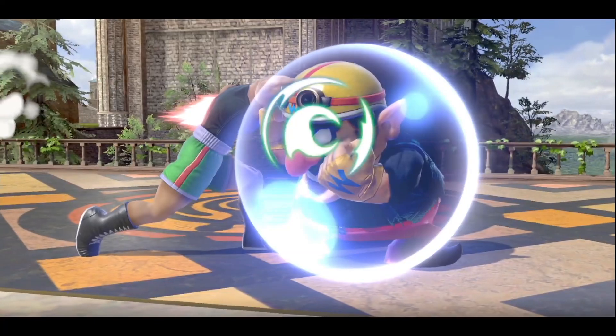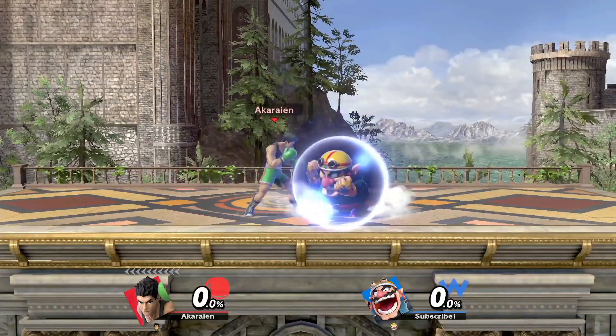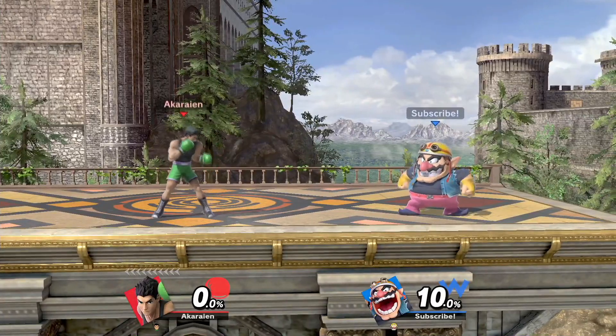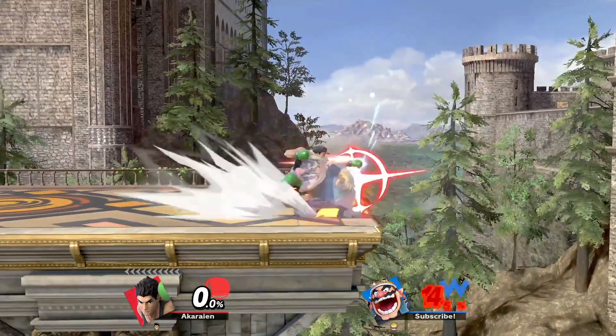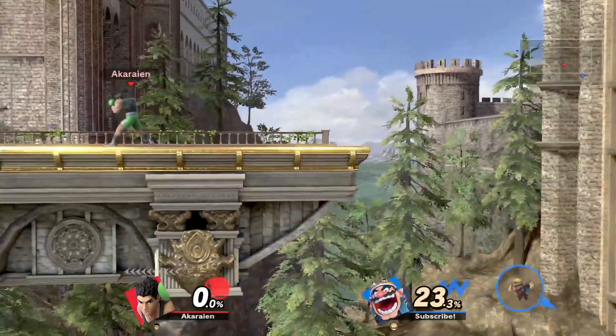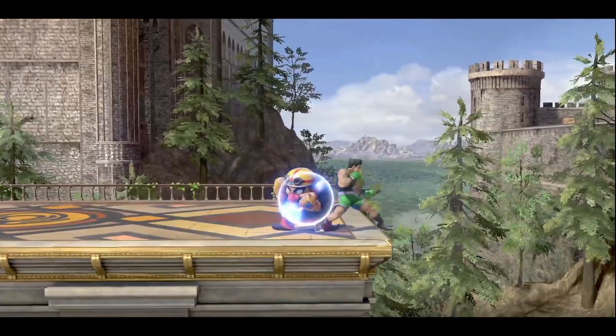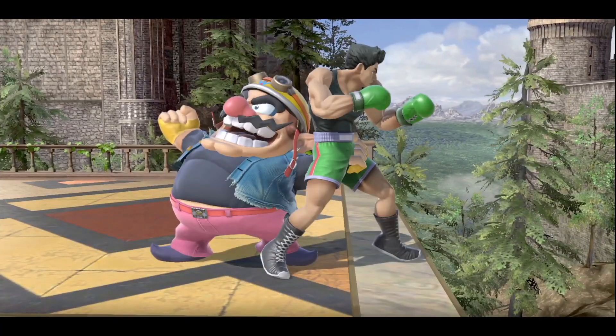F-tilt is actually surprisingly powerful when pressuring your opponent's shield. A lot of people do not expect the multi-hit and try to either jump out of it or press an out-of-shield panic option. This can lead to situations where you can pressure someone off stage, and it can also still be somewhat safe if it is spaced right. It also has the ability to cross up, making it an insanely useful tool when used correctly.